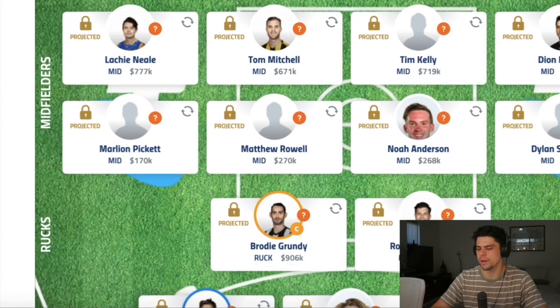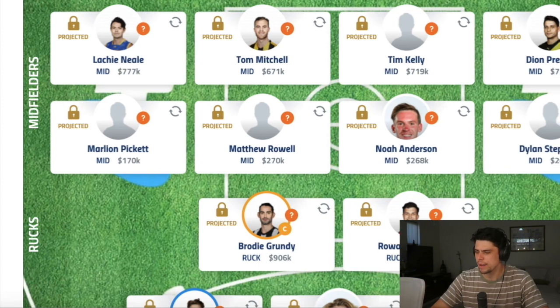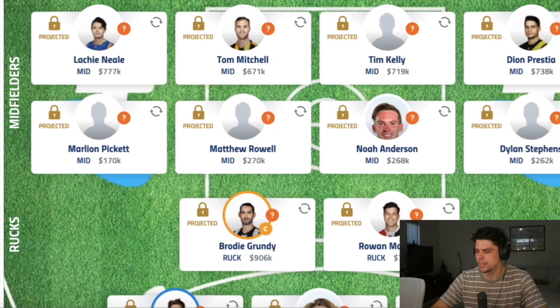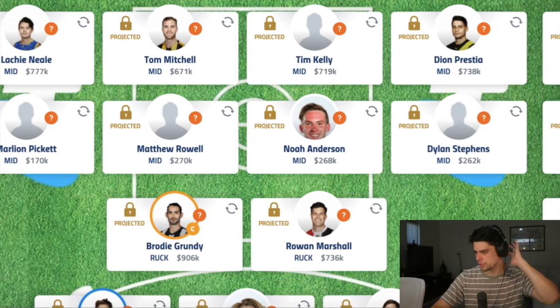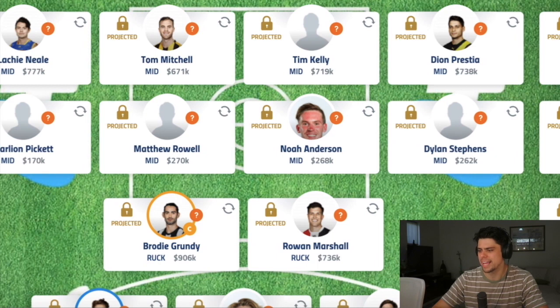Marley Pickett is an obvious choice — I'm sure everyone has him in their team as a base-price mature-age player who's probably going to play round one. I've also gone for the number one and two draft picks last year: Matty Rau and Noah Anderson, who played an intra-club today and Rau in particular played really well. I expect Rau will certainly start round one, and I suspect they'll probably both play pretty early.